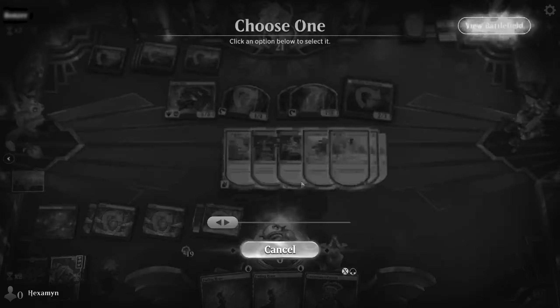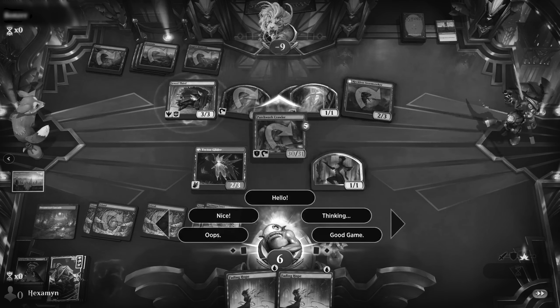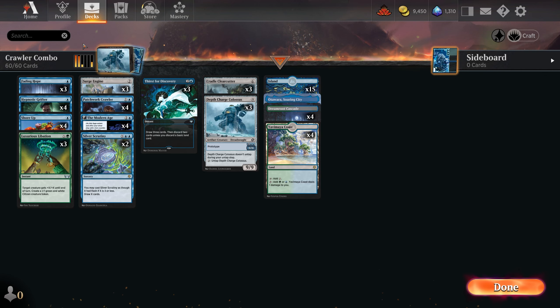So today I'm going infinite in Standard again. You can cycle through your whole deck with infinite mana and infinite damage with our unblockable creature. Hey everyone, Hex here, and today we're having fun by comboing again, this time with an infinite combo using loads of new cards and one from Crimson Vow.